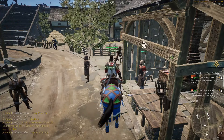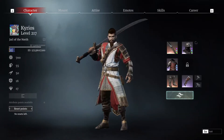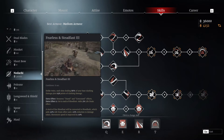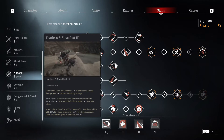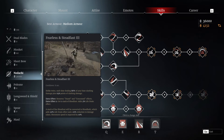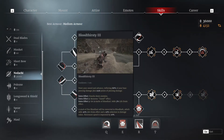Now let's talk about the Nodachi class. If you press P you will see your character, and if you go to the skills tab you can choose your class — for me it's Nodachi. The skills I personally recommend are: first, Fearless and Steadfast, which gives you both healing and nice damage. The other one is Bloodthirsty, which has a crowd control effect and nice damage.